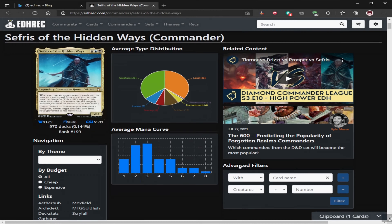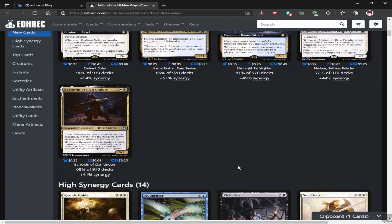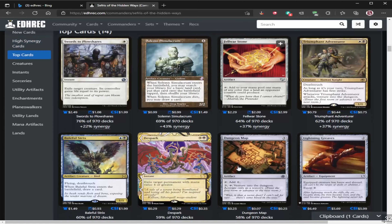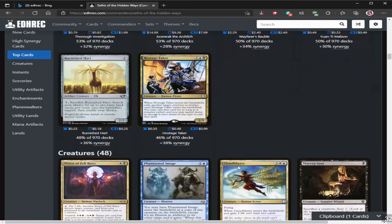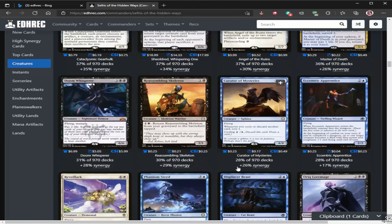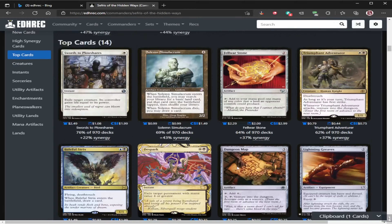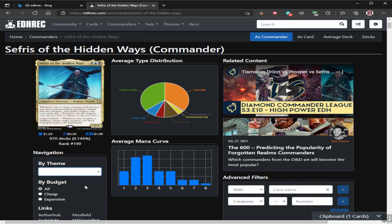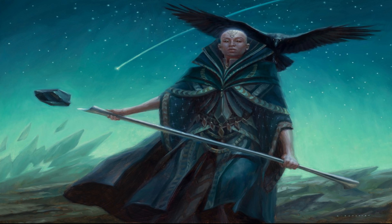Hey guys, how's it going? We are back with another video, and this time we are going to be covering Esper dungeon crawling. If you're a Melvin player that loves mechanics, or you just saw this deck and wanted to work on it, there's a lot of good things you can do with this deck beyond just reanimator aristocrat stuff. You can even break the game with infinite triggers and infinite draws.